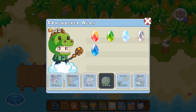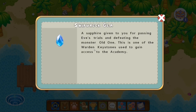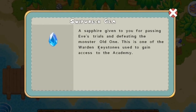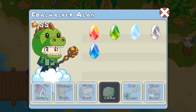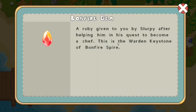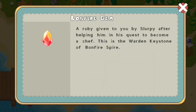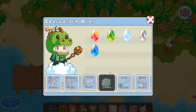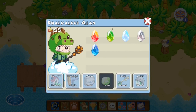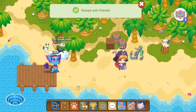Boom — Bonfire gem, Firefly gem, Ice Shiver-chill gem, Skywatch gem, and the Shipwreck gem. Let's read the descriptions: 'A sapphire given to you for passing Eve's trials and defeating the monster Old One — one of the warden keystones used to gain access to the academy. A ruby given to you by Slurpee after helping him in his quest to become a chef.' All of these keystones basically tell us what we've done. Another thing is that these gems correspond to birthstones — ruby, emerald, sapphire, amethyst, and diamond. So Prodigy has five gems and each of them has a birthstone.